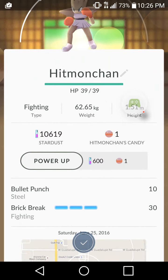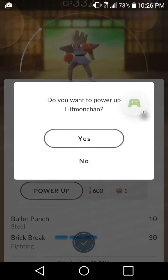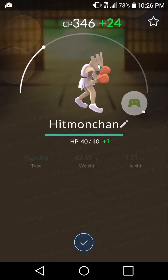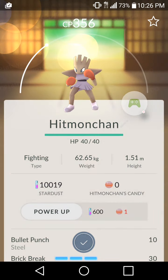Since Hitmonchan has no evolutions, I can power him up - let me show you how this works. It takes one of his candies. Yes, I want to power him up, so his HP goes up by one and CP goes up as well. I guess we could prestige Pokemon because there was a medal for prestiging Pokemon.